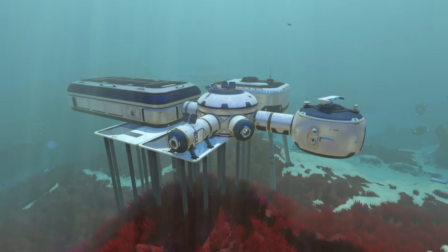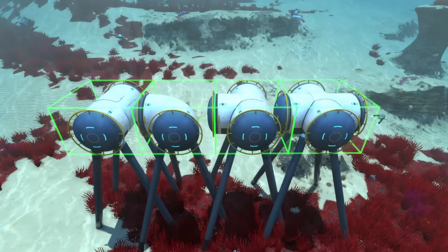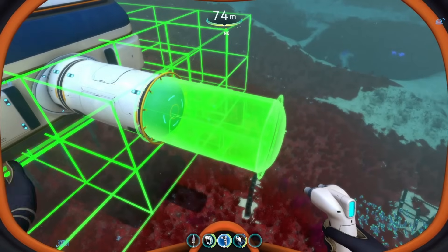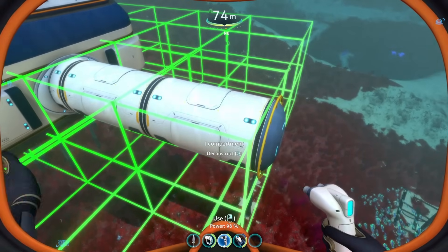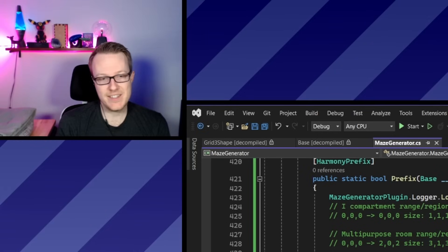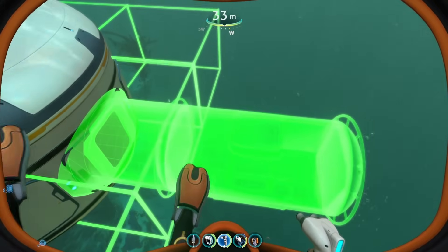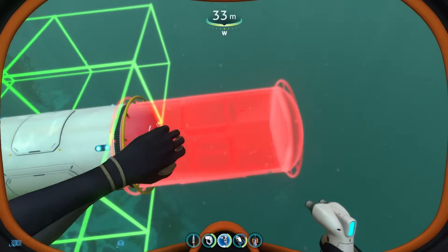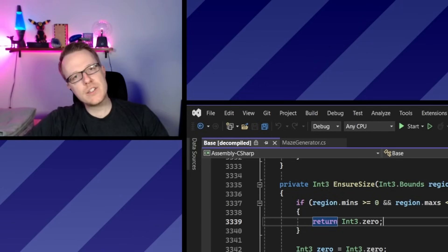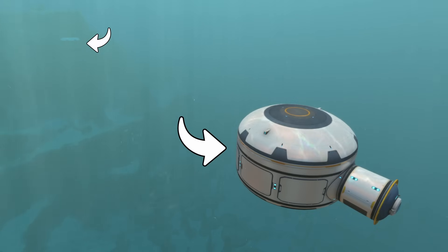Bases in Subnautica exist on a grid system made up of blocks called cells that are all the same size. Some pieces take up one cell, some take up more than one cell. When you add a new piece to an existing base, it actually creates a new base made up of only that piece and grafts it onto the existing base — you are no longer the center of the world. You are now a part of something bigger than yourself, which is the existing base. If the new piece extends past the bounds of the existing base, it will extend the base's bounds. You've grown as a base — congratulations. This lets you do funny stuff like having two base pieces that are across the map from each other but still part of the same base.